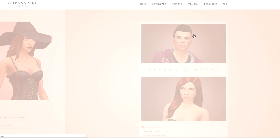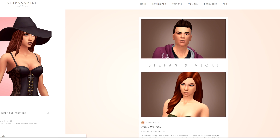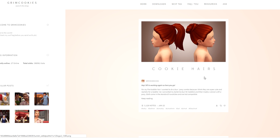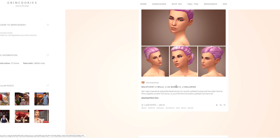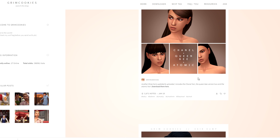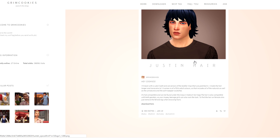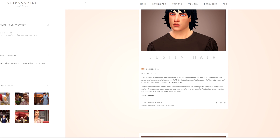I don't use eyeshadows that much because I use my liners, but I do feel I need to create some. Here is a Stefan and Nikki hair set — we're downloading a lot of things by Grim Cookies today. There are some really cute Cookie hairs for toddlers. I really like these hairs a lot. The Queen Bee hair is one I use all the freaking time. We've pretty much hit the end of the Grim Cookies downloads.